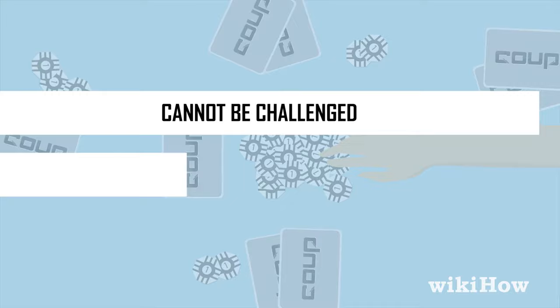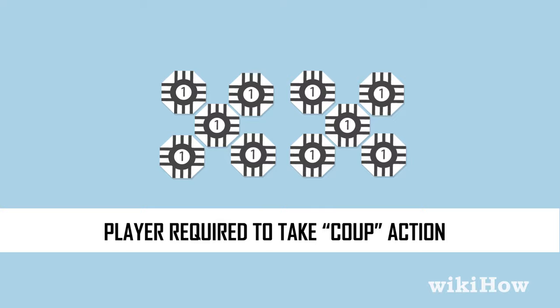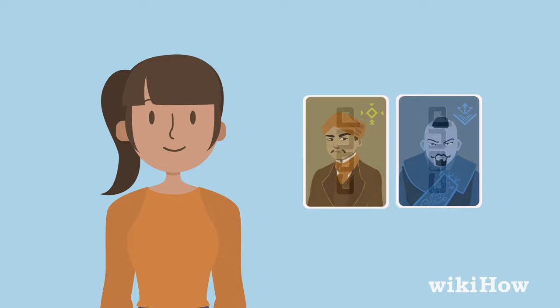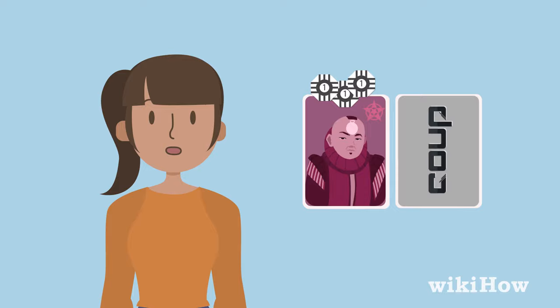If a player starts their turn with ten coins, they are required to take the coup action automatically. Players can choose to perform one of their special actions listed on their influence cards, but here's the catch: since all of the influence cards are face down, players can lie about which ones they have, and carry out actions on any influence card, even if they don't have that card.